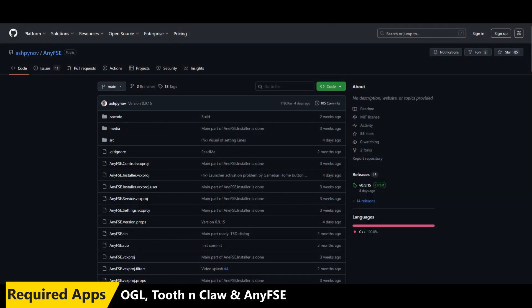The last required app is NEFCE, which you'll have to download directly from GitHub. Make sure you get the latest version as that's the only one working with the One GL Launcher. What this app does is allow you to replace the Xbox app with the One GL app at boot, so you go straight into One GL on startup.